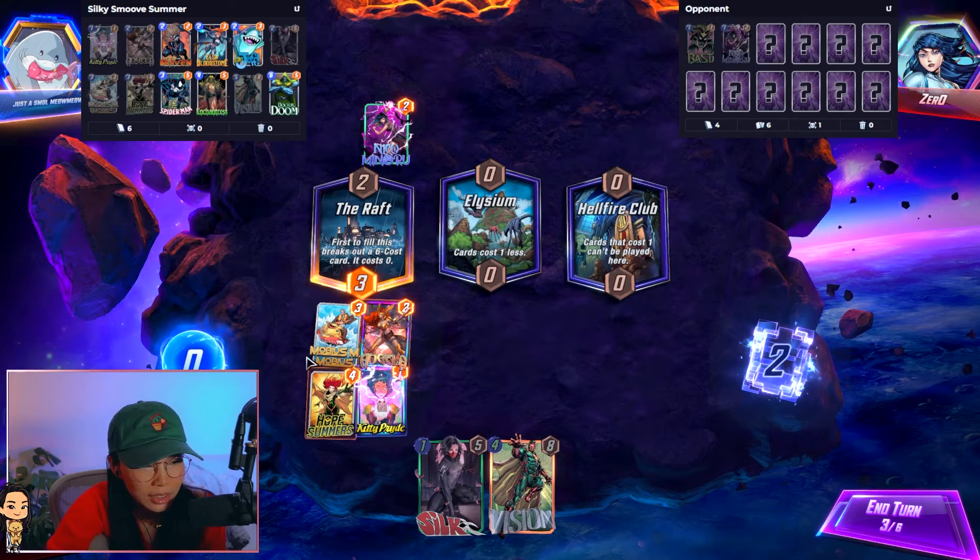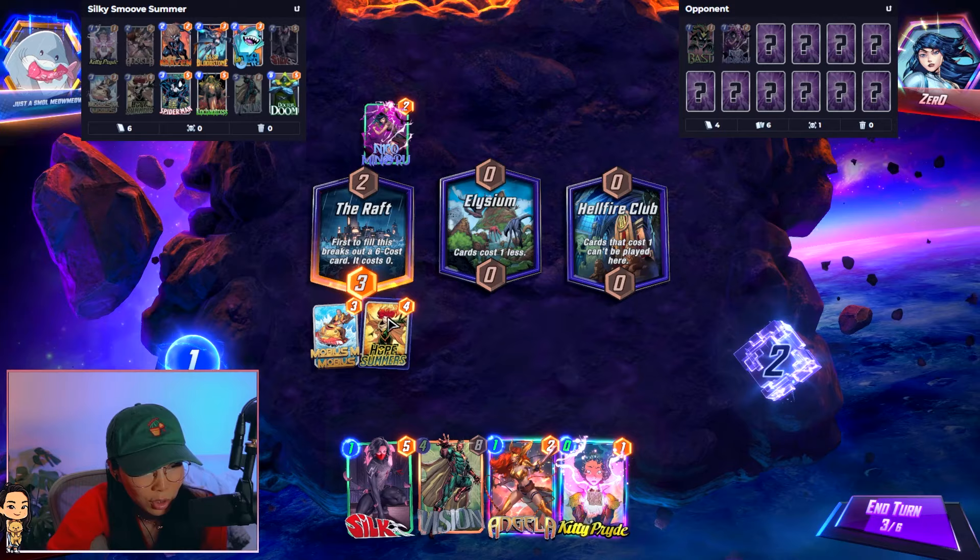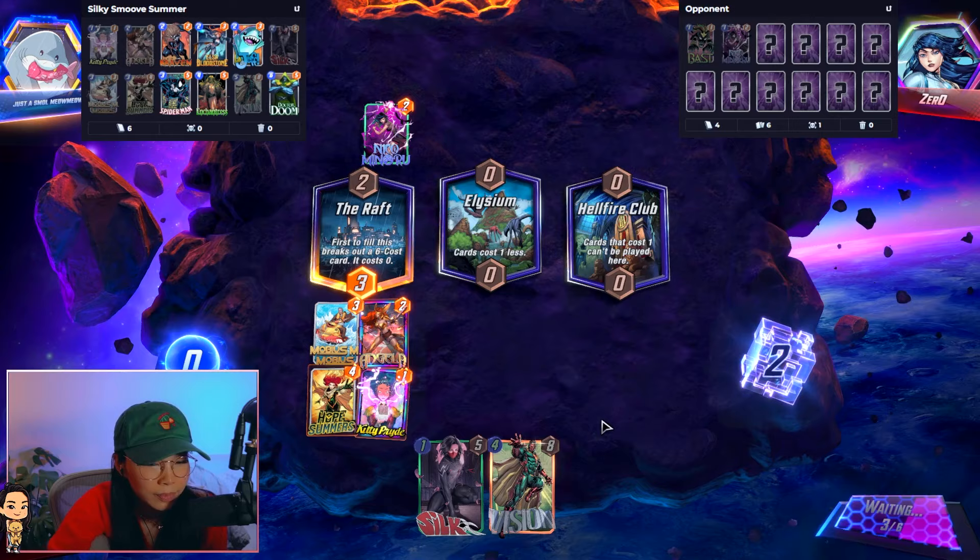We get it this turn. Should I play Hope first, or should I go for power? I think power is better — I honestly don't need that much energy. I mean, we have Elysium. Oh my God, how did they do that? I have Mobius!